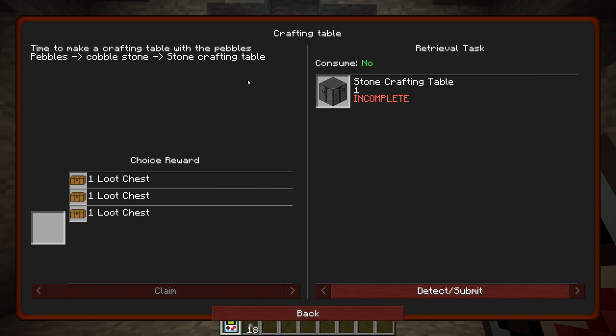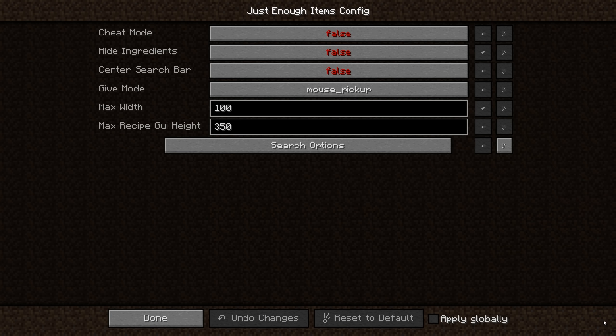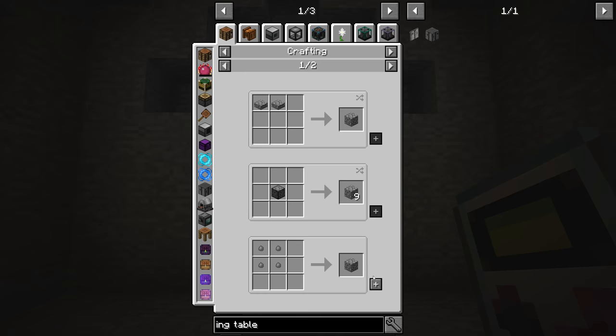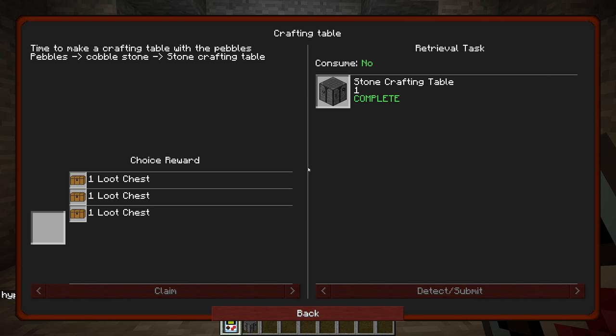Now that we know how to make pebbles, now what? Crafting table — time to make a crafting table with the pebbles. Pebbles to cobblestone to stone crafting table. Stone crafting table wants four cobblestone to make it, and one cobblestone is made with four pebbles. So let's make that. And we do that — that's the stone crafting table. Quest complete!